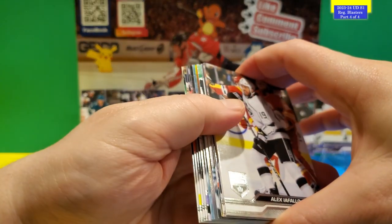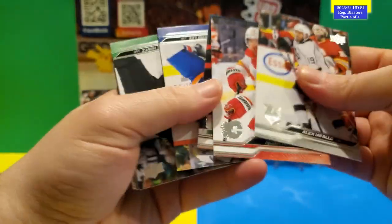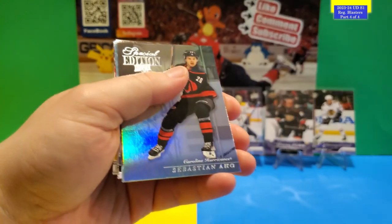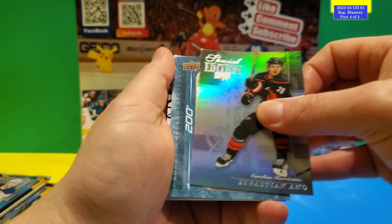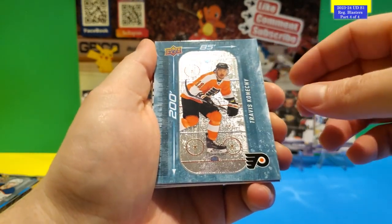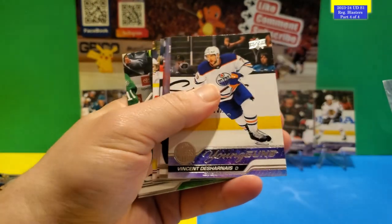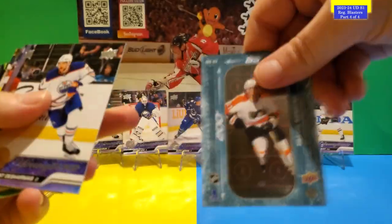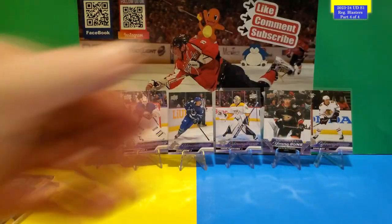Let's hope for something here — and there is a Young Gun! All base otherwise. Limited Edition Sebastian Aho, a blue 200x85 of Travis Konecny, and the Young Gun is Vincent Desharnais. This is the front and the back. This is like my fifth one. Rest is base.